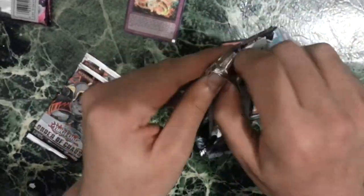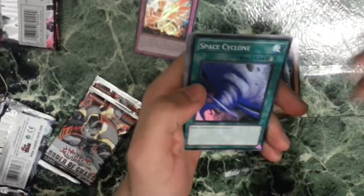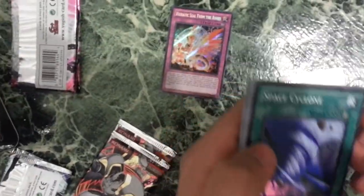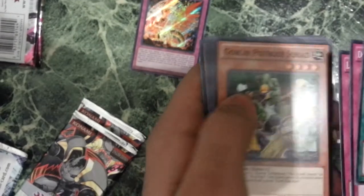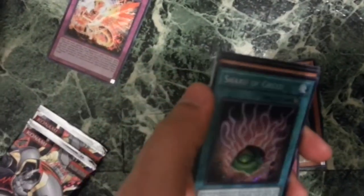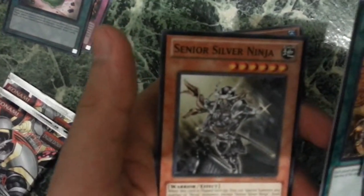Now I'm gonna open a Photon Shockwave. We're gonna have a Space Cyclone, Damaged Diet, a Lemonazine, a Goblin Pothole Squad, and an Esteban for the Rare. And a Shard of Green — a Rare Shard of Green. I think another Super — an Acorno, a One Day of Peace, and a Senior Silver Ninja.